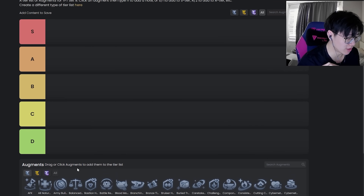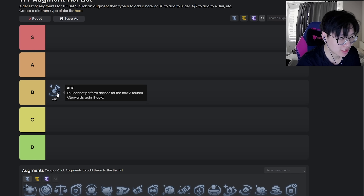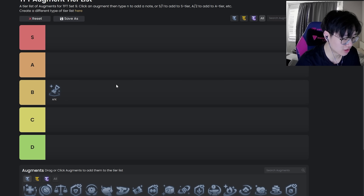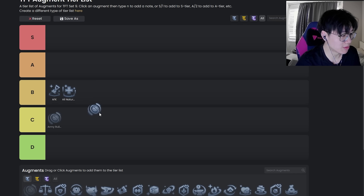Going in alphabetical order: AFK I think is solidly mid. I'll be trying to order them within the tiers as best I can. AFK goes in B tier — it's a pretty mid augment. Losing your first three shops on stage two-choose is generally not worth it. This used to be a pretty broken augment back when it gave 20 gold, but there's a bit of augment power creep now. I'd say low end of B — just decent, especially in the early game.